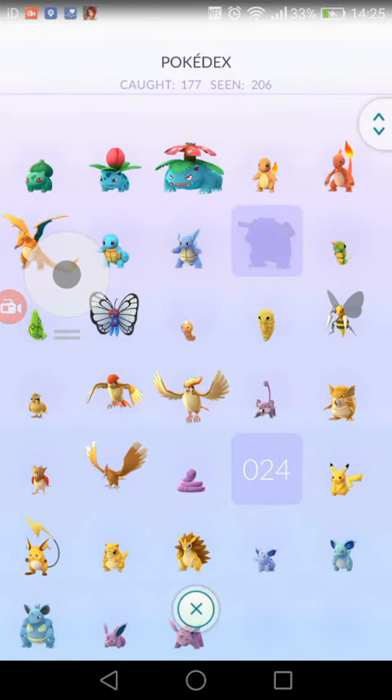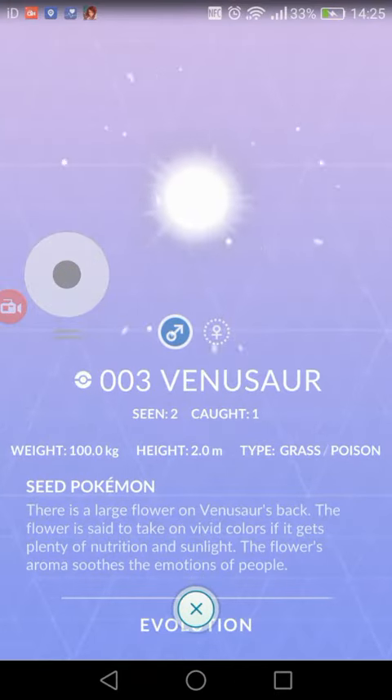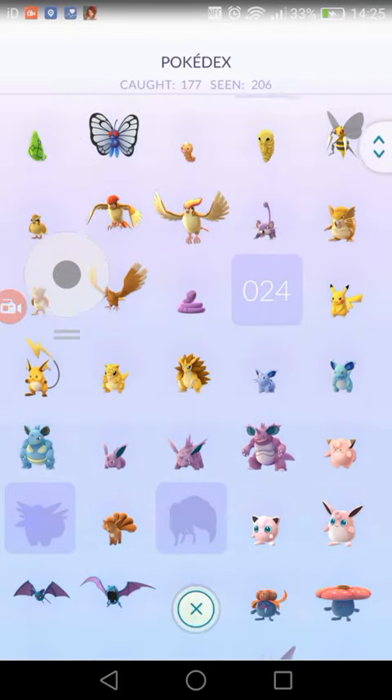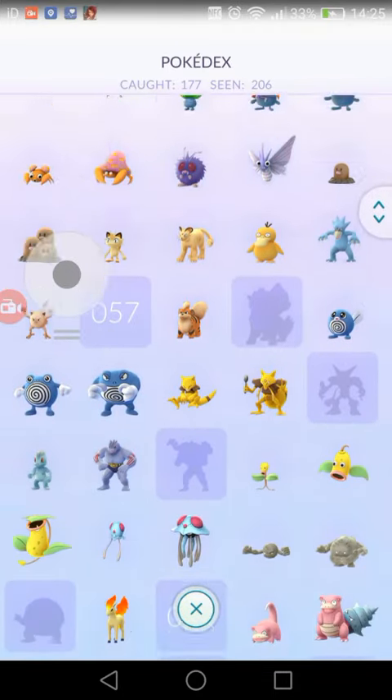First up guys, I'm going to show you my Pokédex. Yes, I have got a Venusaur, as you can see. I'm just going to go down on my Pokédex so you can see what Pokémon I have.